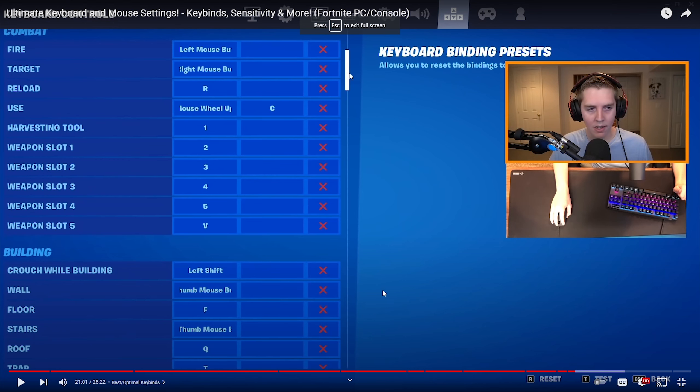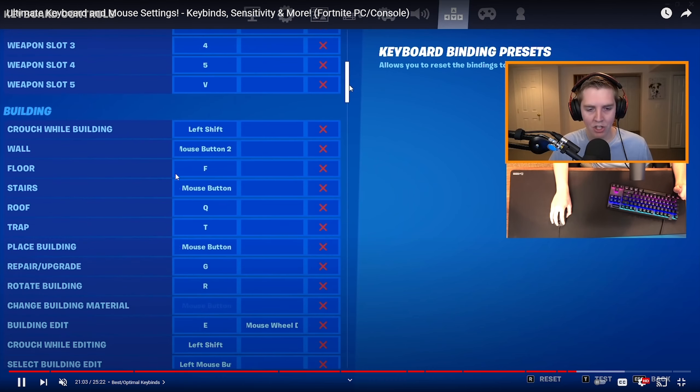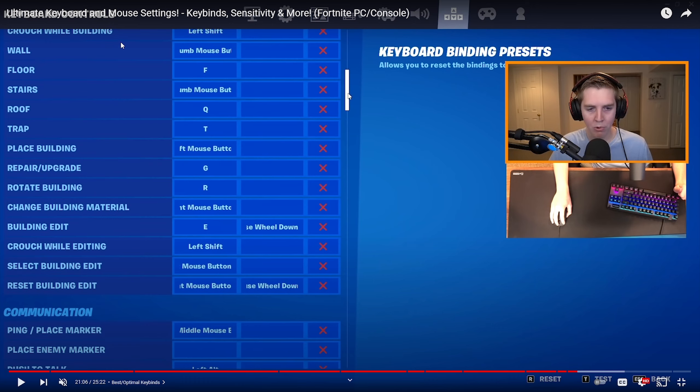So I'm at Jerryan's video right now. As you can see, he has some unique keybinds — these are customizable to your preference, but they represent the most optimal building keybinds. Basically, optimal building keybinds are anything close to your fingers. You really don't want any keybinds blocking your index or ring finger — your second and fourth fingers — since you use A and D to move around.